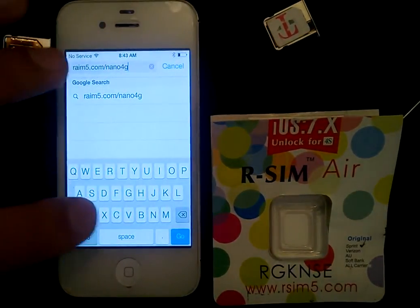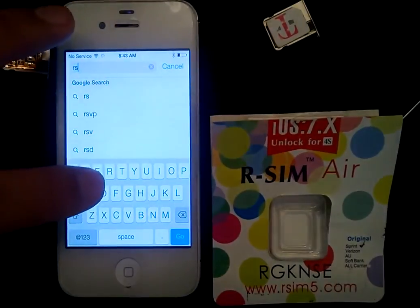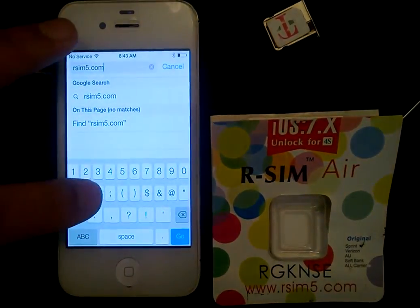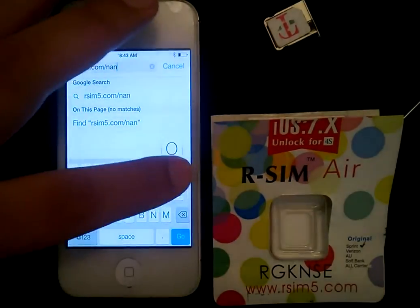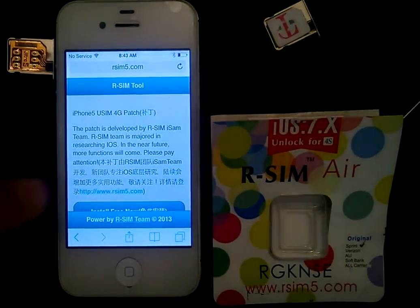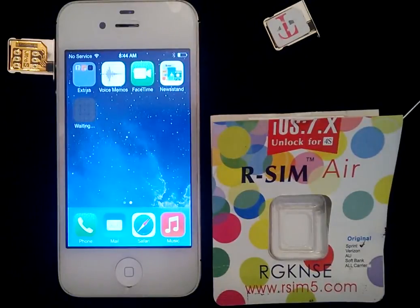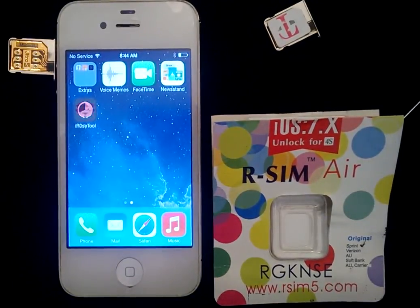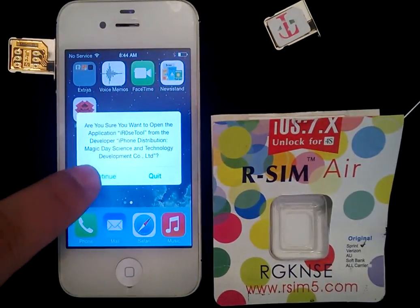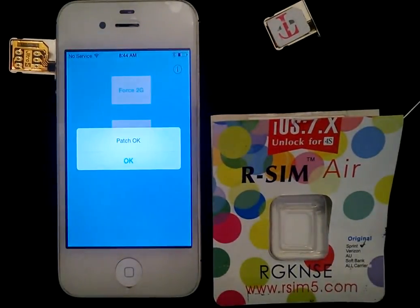I was pretty disappointed that this latest RSIM air card didn't work fully. I'll go ahead and install the tool — iRose tool — install it, it shouldn't take too long. Okay, installed. Now I go ahead and continue, and you're left with two options: force 2G or force 3G. Only force 2G will work.